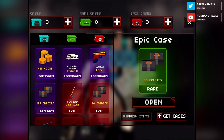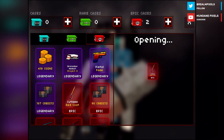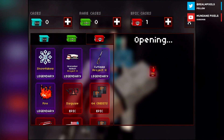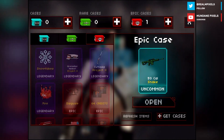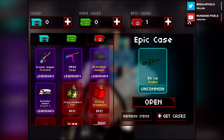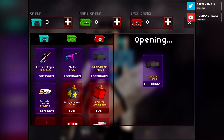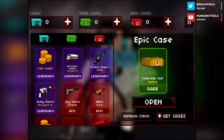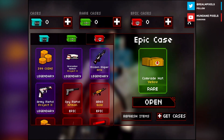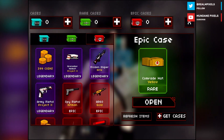38 credits — bad. Three more epic cases, can we get a legendary, or is this video going to end without one? So nearly a legendary again. Two more cases — can we get a legendary? This is the final epic case. Imagine getting a fade MP40, or a project x grenadier helmet. I'm hyping it up too much, now it's just going to be a skin. We got a banana hat — a weird banana croissant hat thing. The yellow comrade hat — that's a croissant painted yellow that you put on your head.